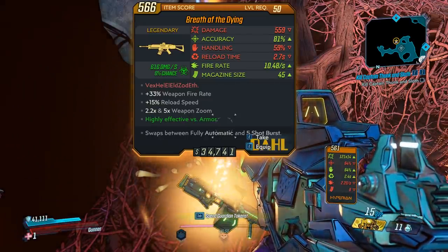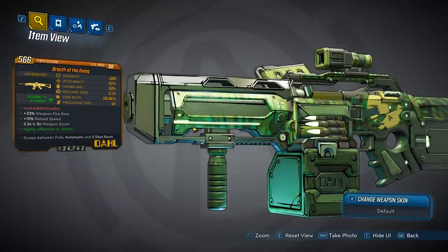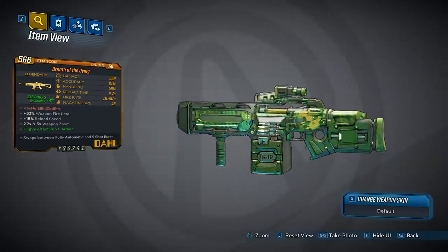This gun will only drop in corrosive, so keep that in mind. The gun looks really good — I like it. It has an animated texture; you can see it kind of waving back and forth there. It's got a skull on the side, all green. Yeah, I like it.